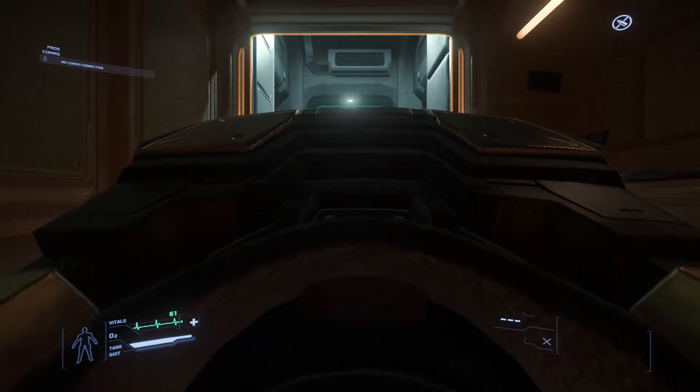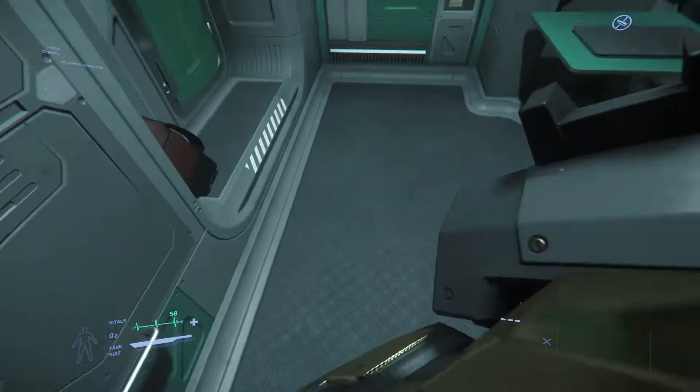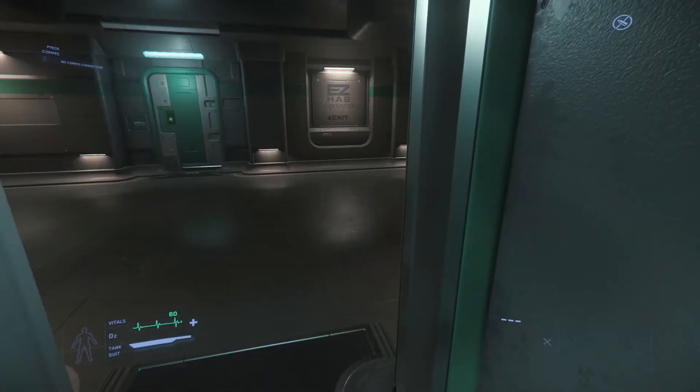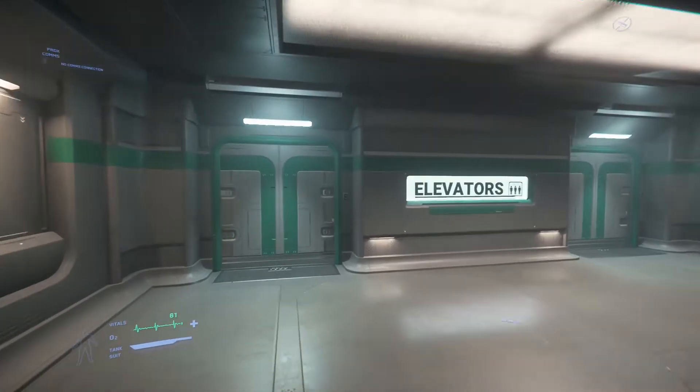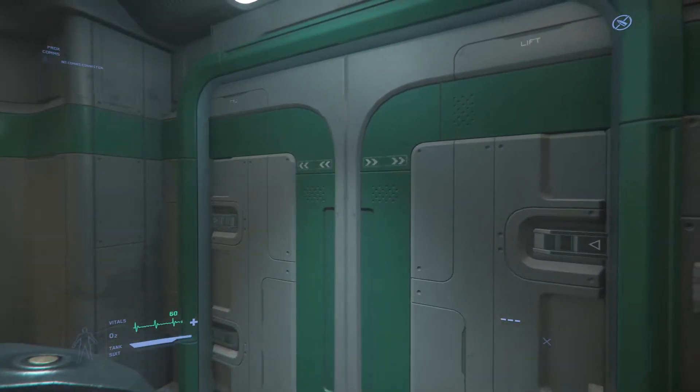Star Citizen Monthly Report. Flying on the surface of a planet is definitely different from open space. The expectation is that ships fly in a straight and level attitude and bank when steering to different headings.